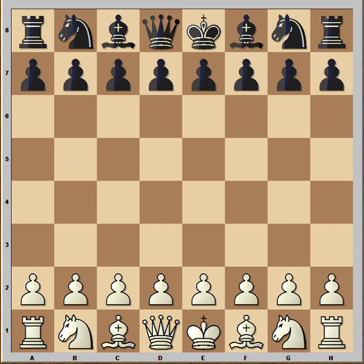Hi, this is Mato. In this video I will show you a very instructive chess game between Dobkin and Vale, played in Tel Aviv in 1940. Tel Aviv is a city in Israel. In this game, White started with e4, Black played c5, and we have the Sicilian Defense.